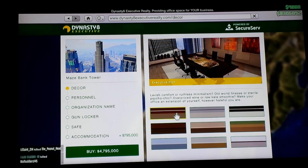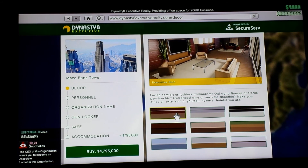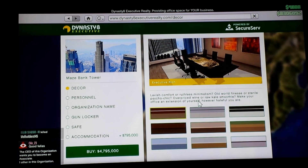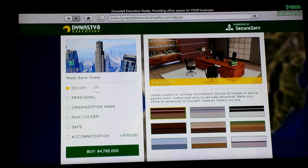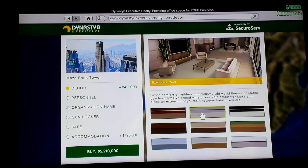Okay, hi everyone. Today we're purchasing the Dynasty 8 Executive apartment. I'm here with my son Israel. Let's see what we got. You can change the decor — it automatically comes with one which is free, but if you choose the other ones it costs money.